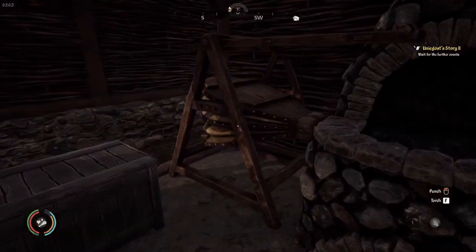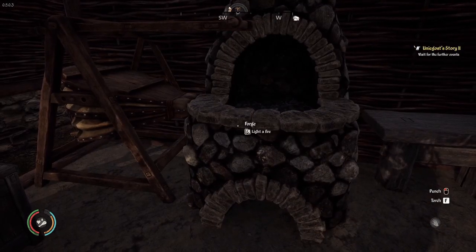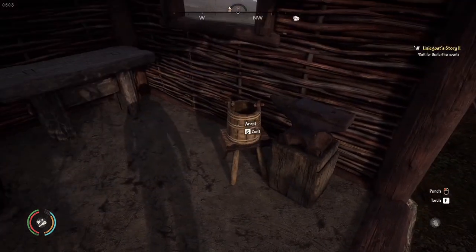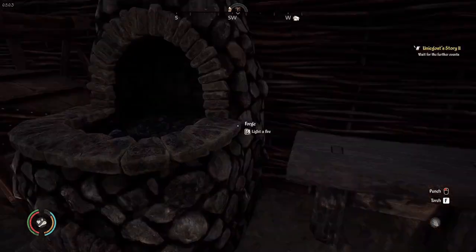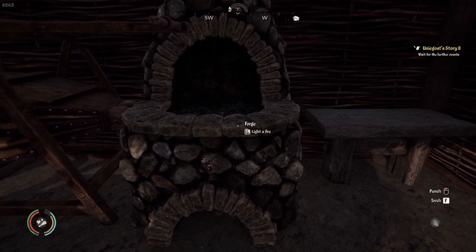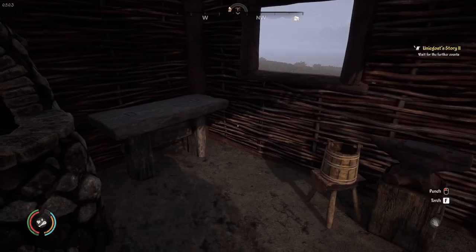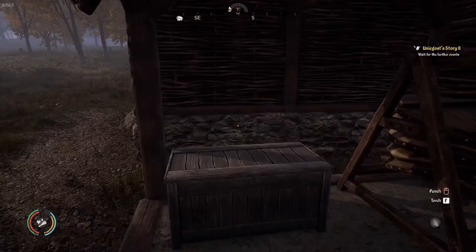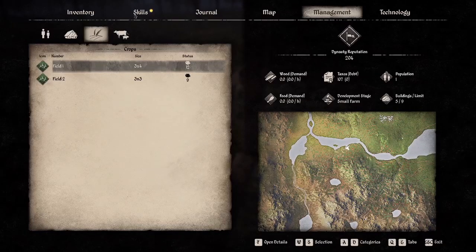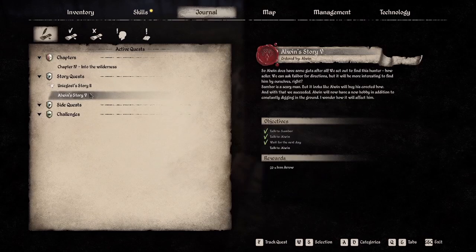Another thing is that this building is actually not a workshop. They made a little forge here with the latest update, so this is a smithy — and it has been ever since a certain update. So the last streams it was a smithy all along. We do need to build a new workshop, and I also want to build a new sewing shop.